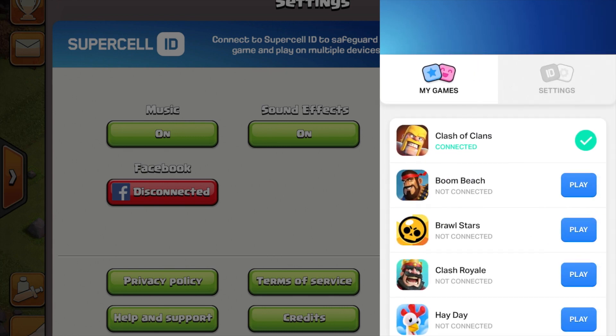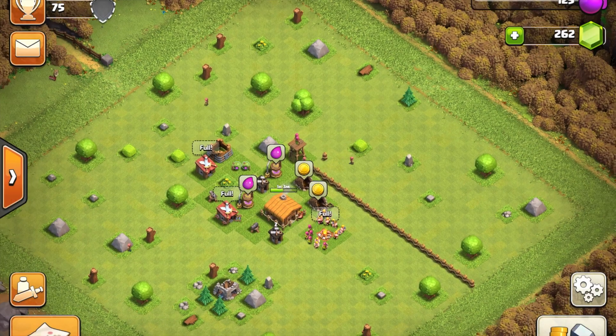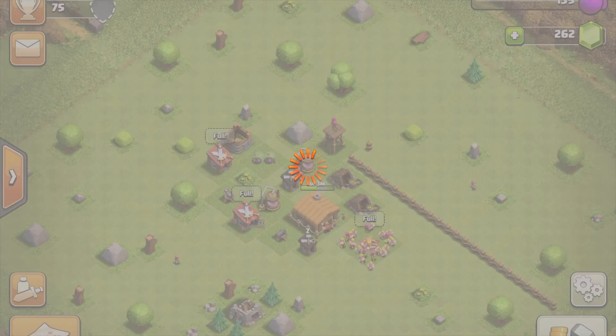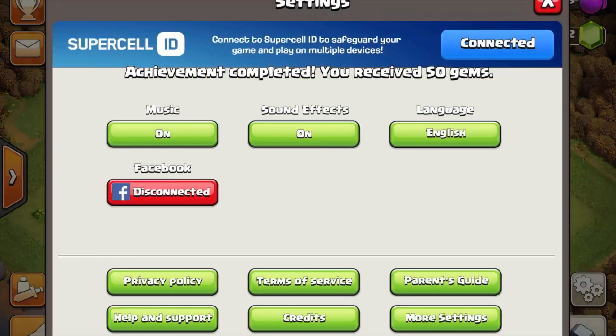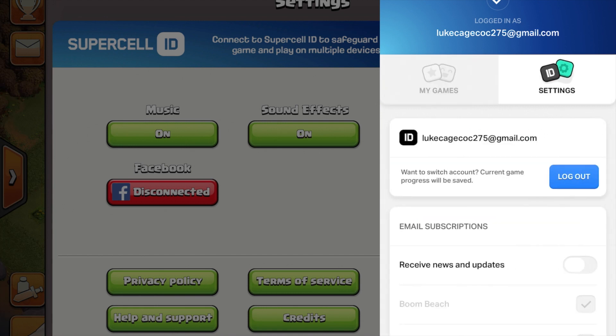We'll hit X here. Now we can see we're connected — this is good. You're going to get 50 gems for doing this in your achievements, by the way. So to get another account, hit 'Connected,' then 'Settings,' and you're going to log out. Confirm.